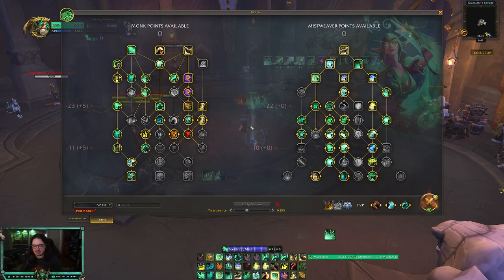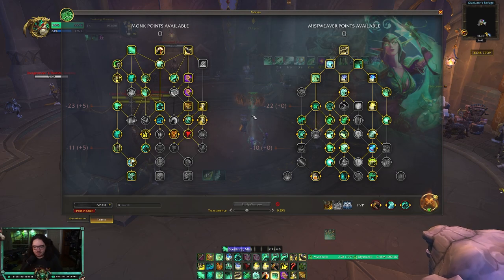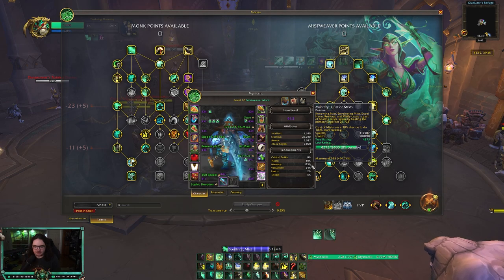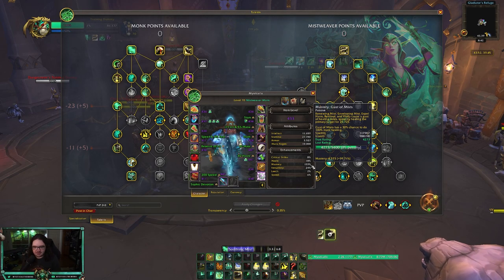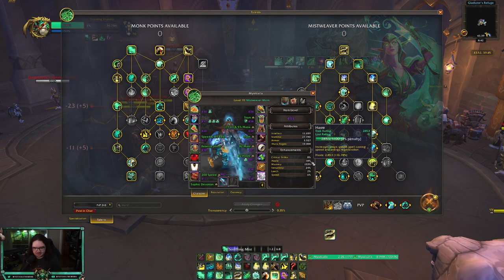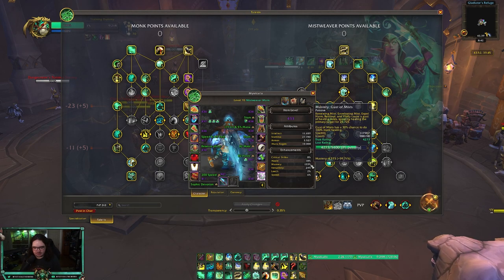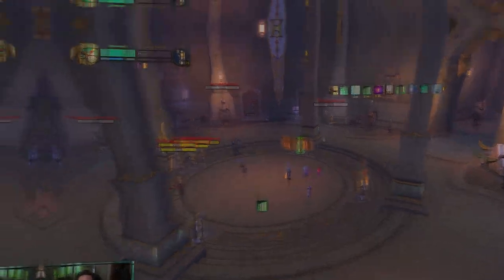This is also the talent build I've been using in arena. I highly recommend playing Versatility/Mastery. You want roughly about 15% haste — I have 18% haste and 133 mastery, but you can lower that to 15% haste and go a little higher mastery. Definitely go for Versatility/Mastery with about 15% haste.